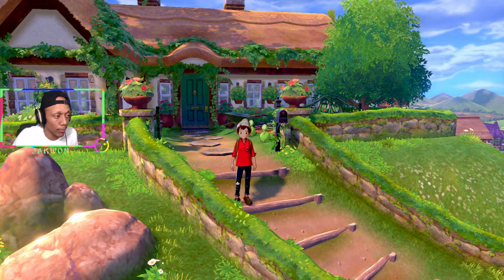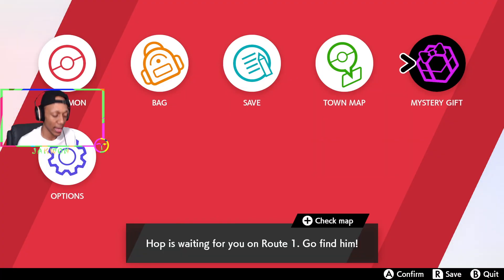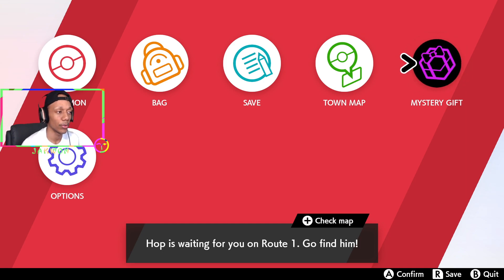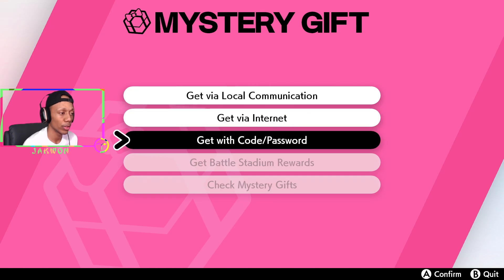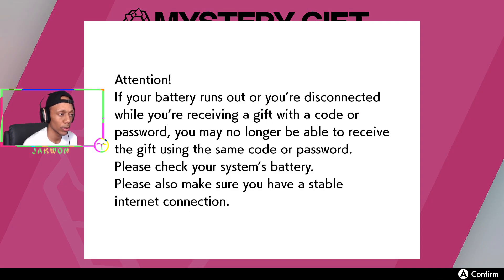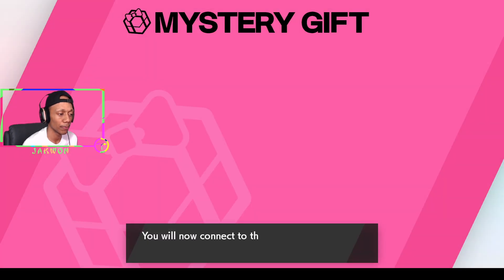Once you've launched Pokémon Sword or Shield and completed the first mission, press X on your controller and you'll see Mystery Gift. Click on Mystery Gift, then select 'Get a Mystery Gift' and then 'Get with Code or Password.'